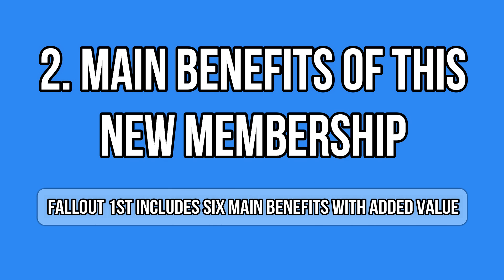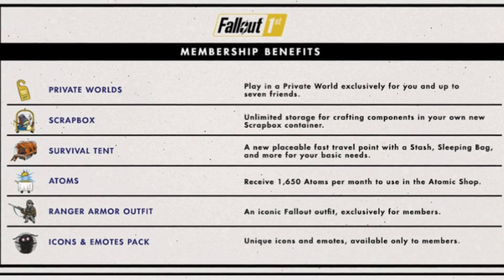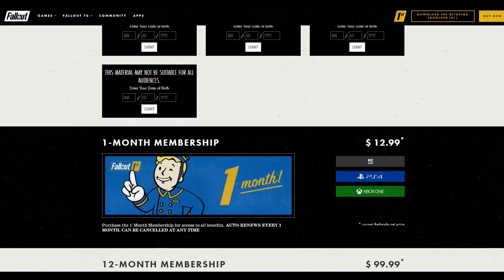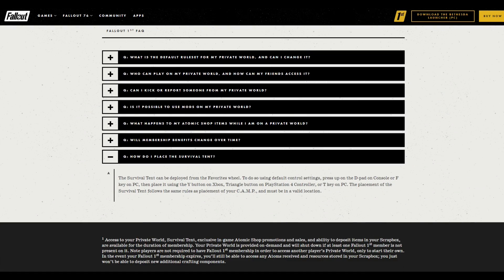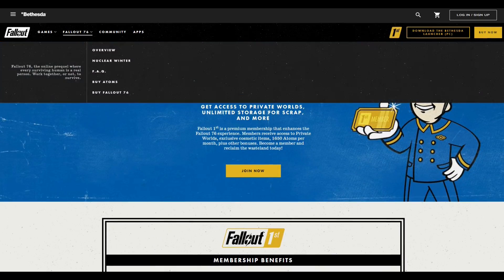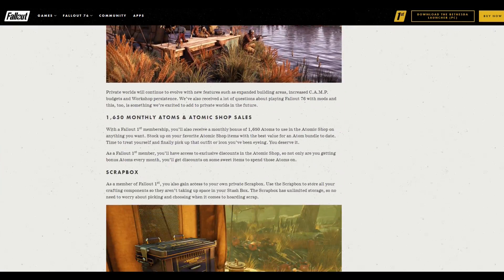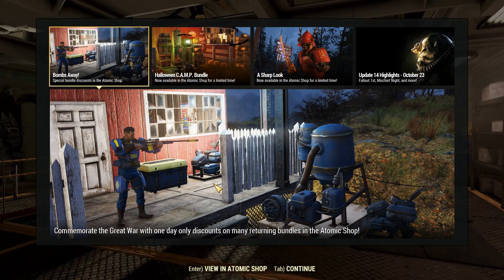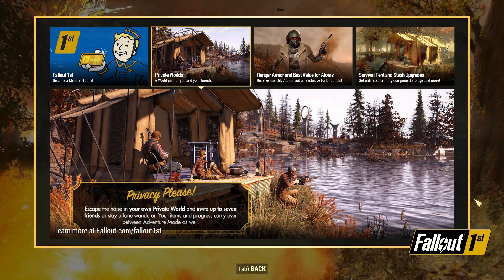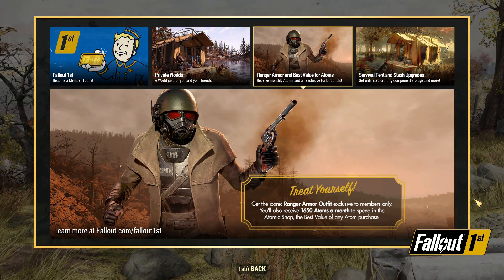What about the benefits of this new membership? There are plenty — six main ones, but some include others, so there's more than just six. Generally speaking, in private worlds everything works the same as in Adventure, at least in terms of rules. Your progress will carry over from private to adventure and vice versa. I'll try to be straight to the point and as simple as possible.